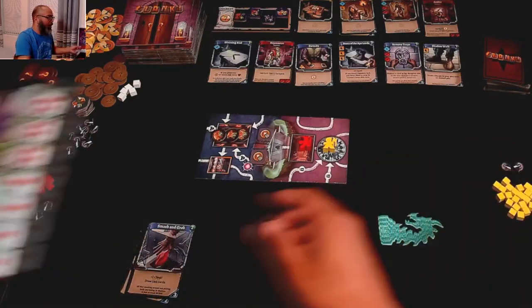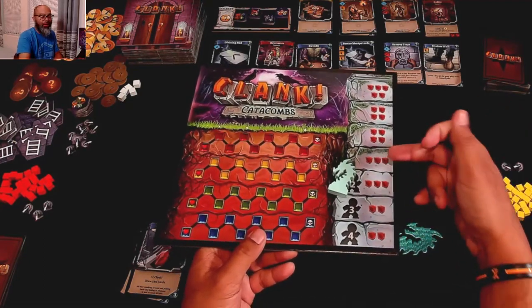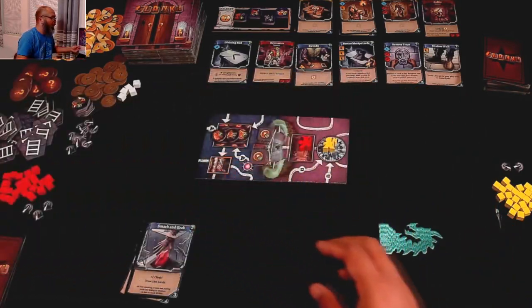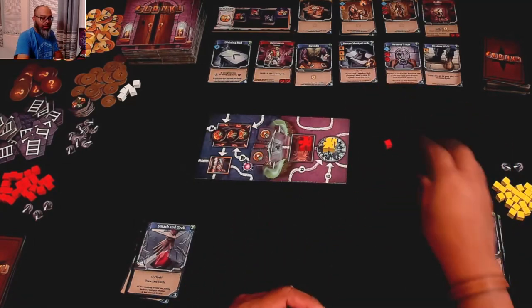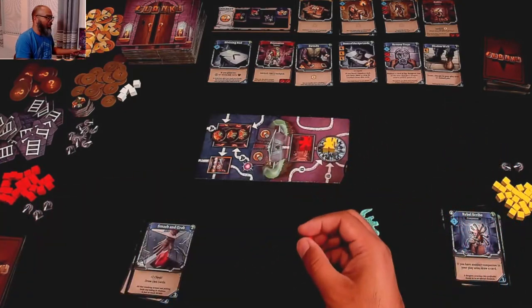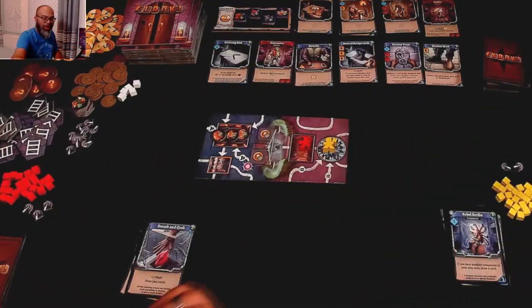When we get an artifact, we bump the dragon attack up to the next level, all the way up to five — which you do not want. We're drawing three right now. We drew two black ones — those go back to the bank — and unfortunately one red. So Michelle has taken a hit. Sorry Michelle. She's got one damage, but plenty of room. Just a flesh wound.